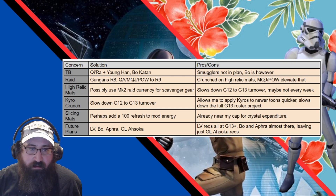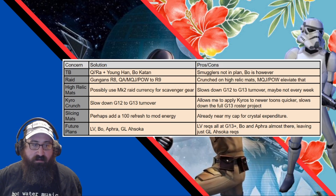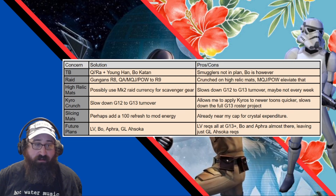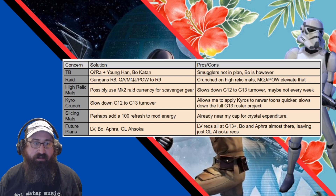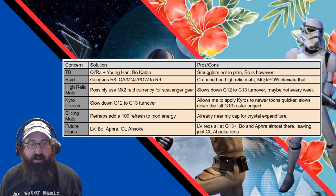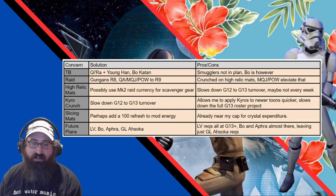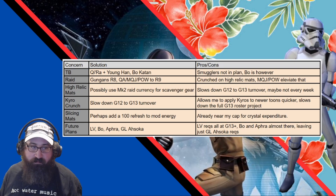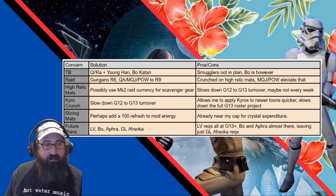My future plans are Lord Vader, Bo, Aphra, and GL Ahsoka. Lord Vader's just a ton of relic levels. Bo and Aphra are almost there — well, Bo's done. And for GL Ahsoka, I'm farming the Marquis — they're all at G11 if not higher, so it's basically just a bunch of relic levels. I don't know if I'll get GL Ahsoka or Lord Vader first. I'll probably go for GL Ahsoka first because I imagine she's more powerful. I definitely won't be getting her day one, but maybe within a month or two of her release.